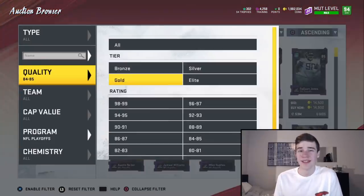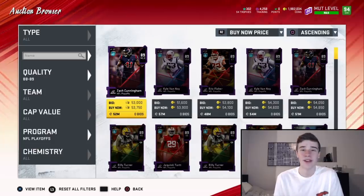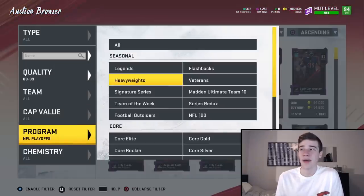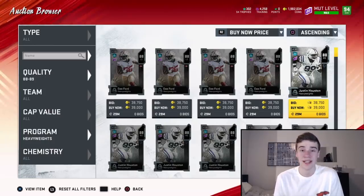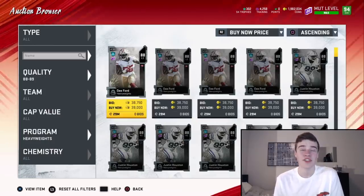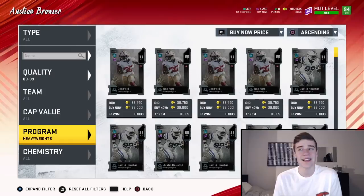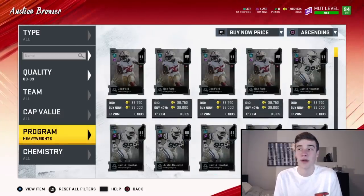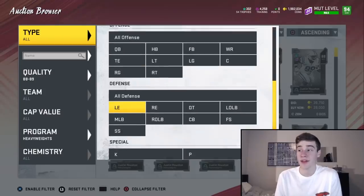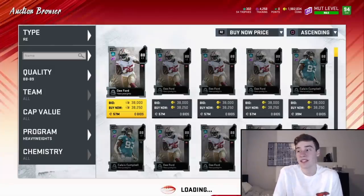Let's move on to a little bit higher overalls, maybe if you want training a little bit faster and aren't as patient. This is going to be 88 overall players — grabbing 88 overalls at a price of 35,000 coins or under. I'm going to filter this down by heavyweights. There are new heavyweights in the game right now, which means people are pulling a lot of heavyweight packs and reselling a lot of heavyweight cards, so it's a good time to grab them for training. Right end and left end look like two really good positions to filter by.